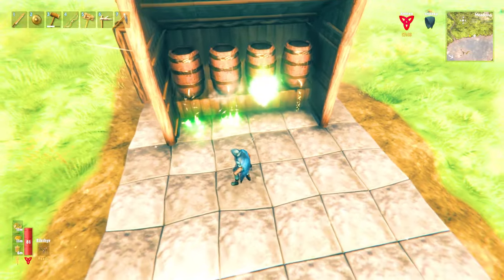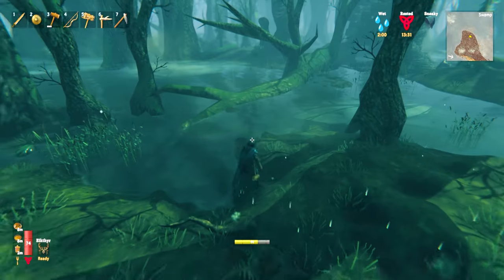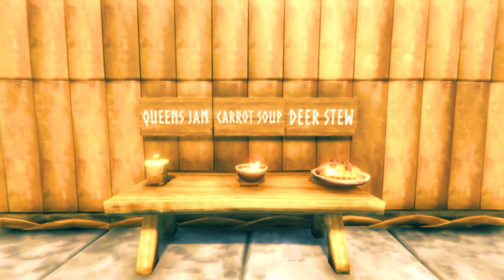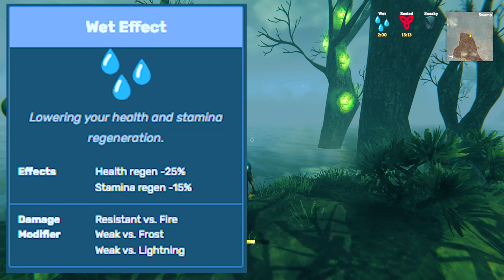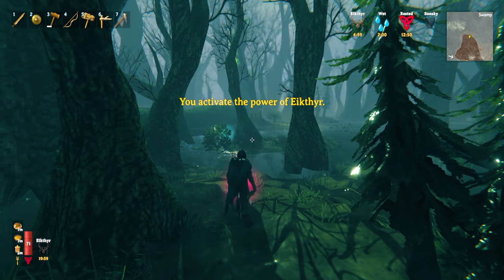Before you explore the swamp, make poison mead. Health and stamina meads are also a good idea. I recommend two stamina foods and one health food, as you'll need a lot of stamina when exploring. The best combo at this stage is Queen's Jam, Carrot Soup, and Deer Stew. This will help counter the constant wet debuff in the swamp, which lowers your stamina regen by 15% and your health regen by 25%. You should also have your Eikthyr ability ready to use.